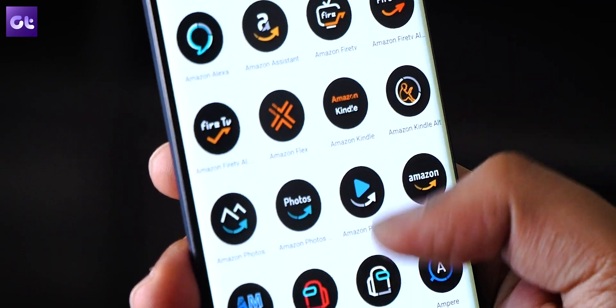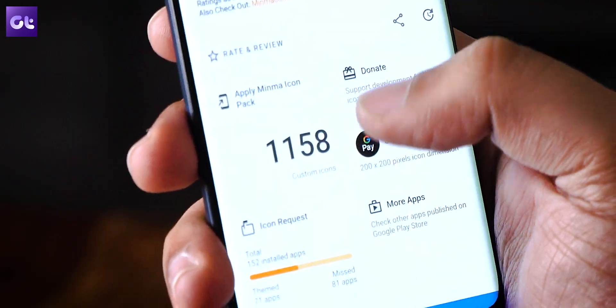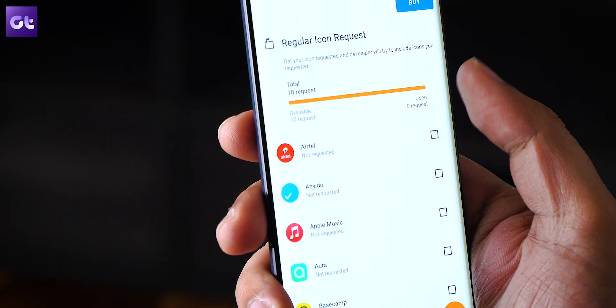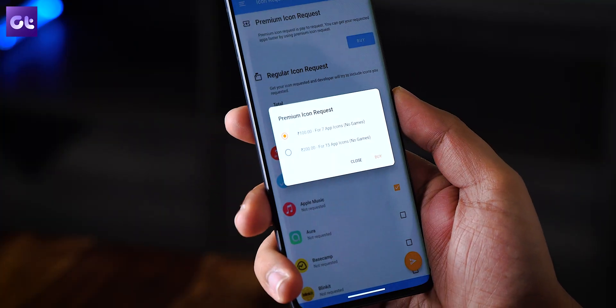Minma looks extremely cool with minimal wallpapers, both dark and light. While it still needs to include more app icons, there is no doubt that this free icon pack looks amazing. Through the app you can put in a request for 10 more app icons, and it also has an option for a premium icon request to get the icons faster.